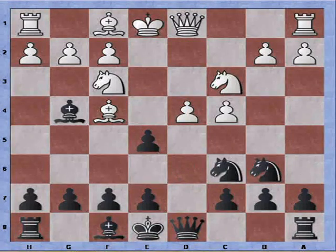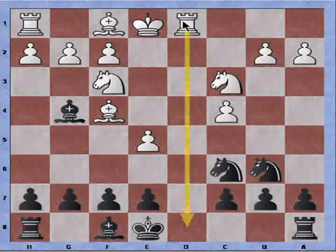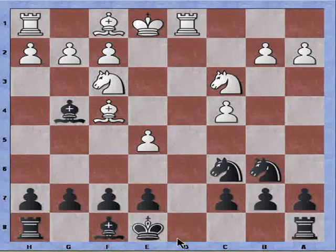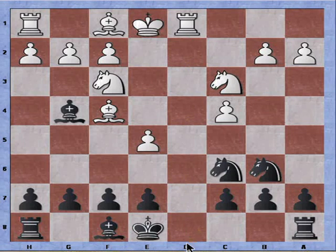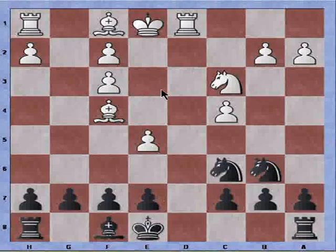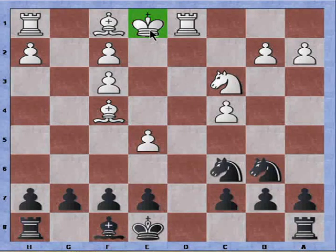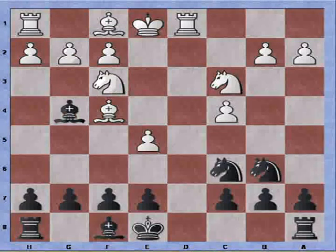The game continues with pawn takes pawn, pawn recaptures, queen takes queen check, and rook recaptures. Now white has a rook on the open file. Under some conditions I could castle queenside, but that's no longer the case because I'm moving through check. At this point I could take the knight and white recaptures with the pawn, leaving white's king not very safe because it's a bit in the open with lines available to attack, and it cannot castle kingside into safety anymore. But there is no rush in doing so.